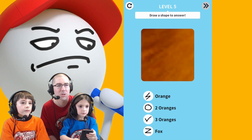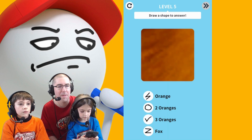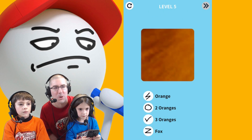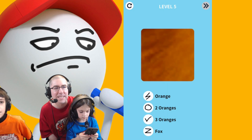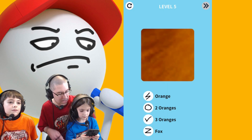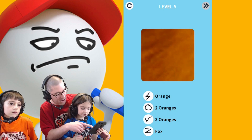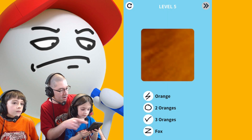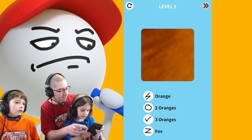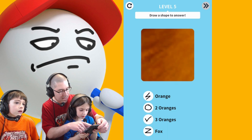Maybe orange. See that? Orange, two oranges, three oranges, or fox? Luke thinks it's a fox. So you're gonna draw — knocked your headset right off! Draw that little line there that says fox, like a Z. So draw it in there, in the box. You draw like a Z.